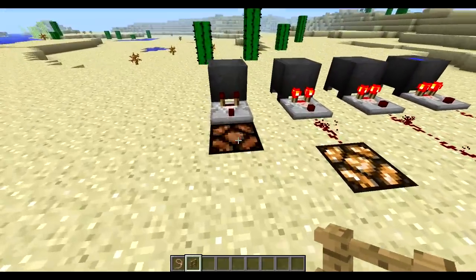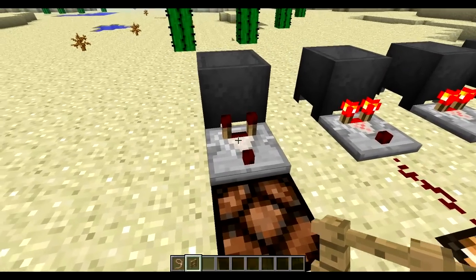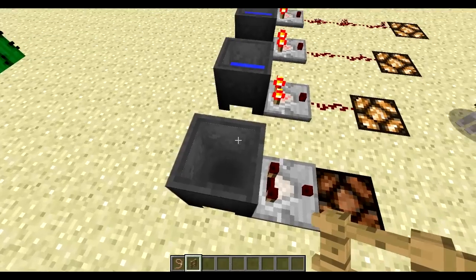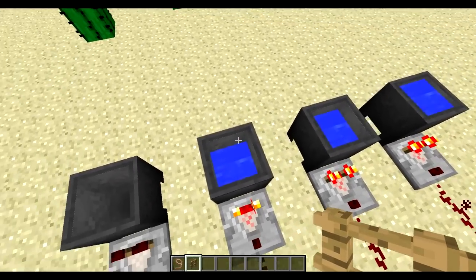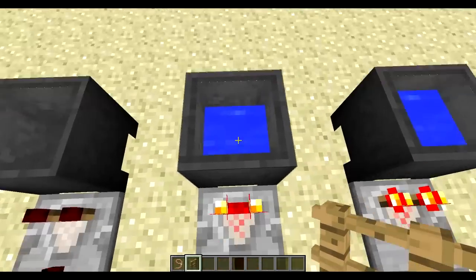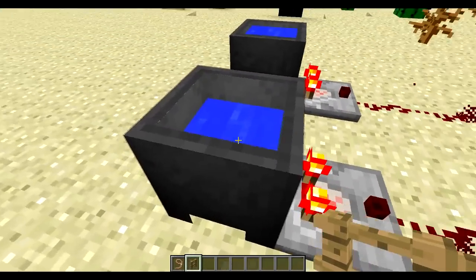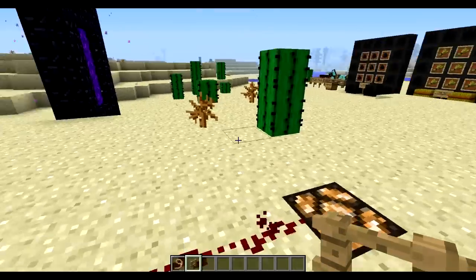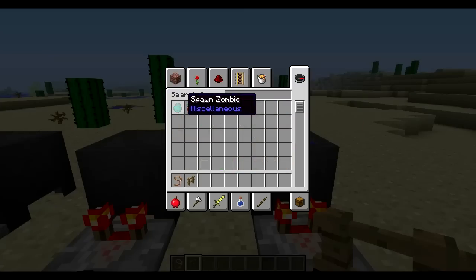The redstone comparator has been added. Now cauldrons can give you water signals. If it's not completely full it gives a signal level of one; a bit more gives two; and if it's full you get three.